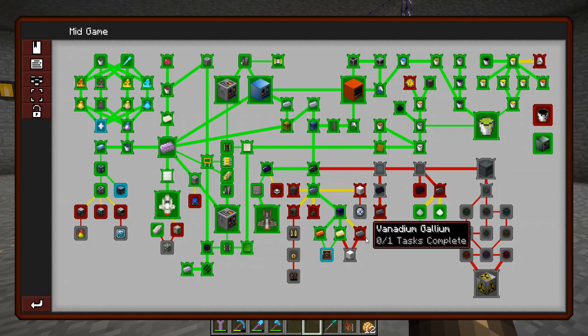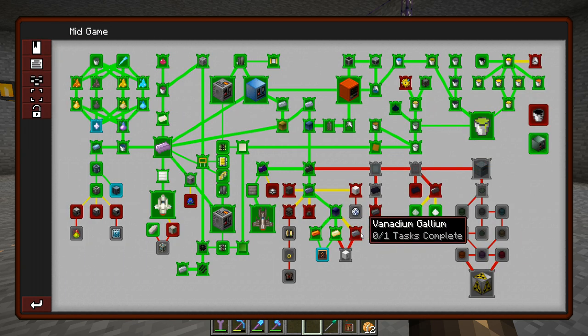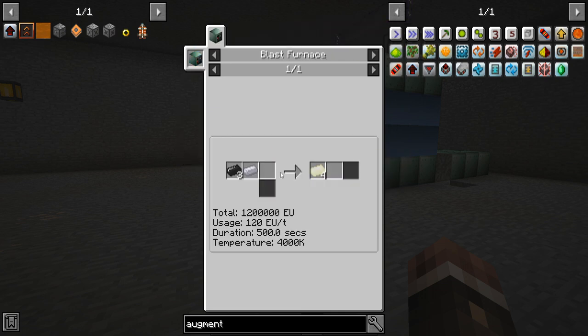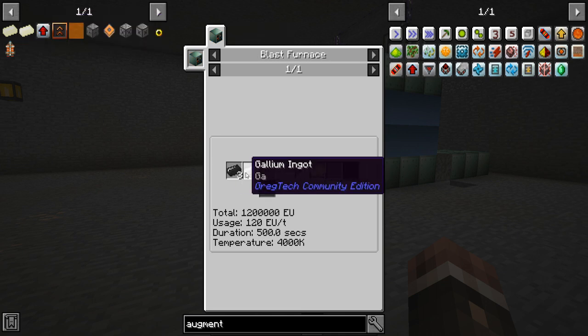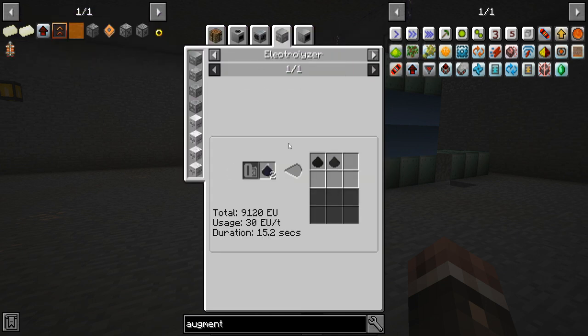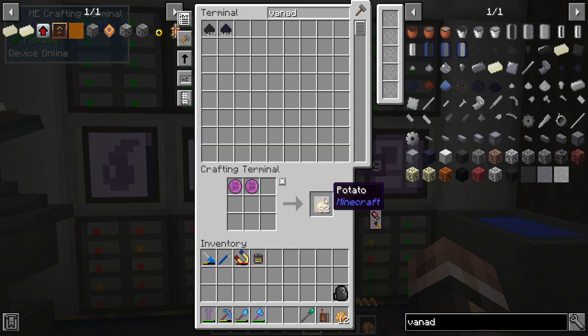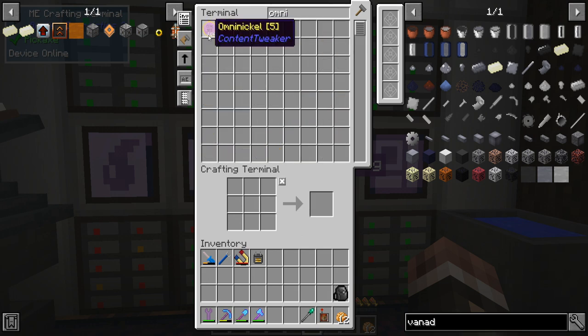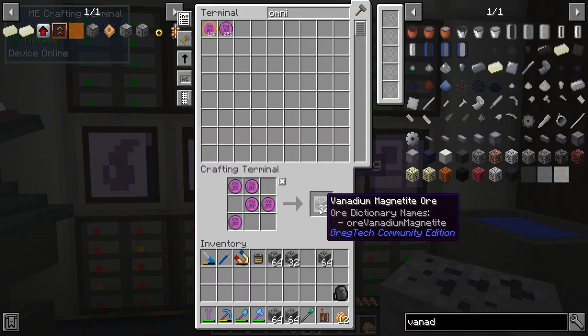So we're inching towards the end of the mid game and we're about to move into the late game. I can actually start completing quests here if I want to. Let's take a look at some more of these mid game quests. In fact, let's make some vanadium gallium because we'll need these for LUV casings. So we're going to need to make vanadium first and then vanadium gallium. Gallium is just a smelter recipe, and vanadium we get from vanadium magnetite. I don't have any omni pennies. I think they're all in omni nickels. I have 184 omni nickels. Let me go ahead and turn some of these into omni pennies and I'll buy a bit of this vanadium magnetite.